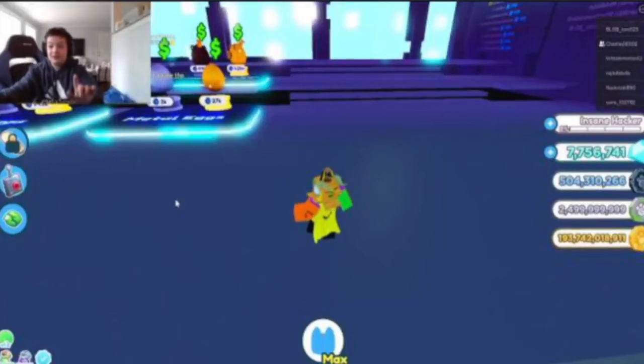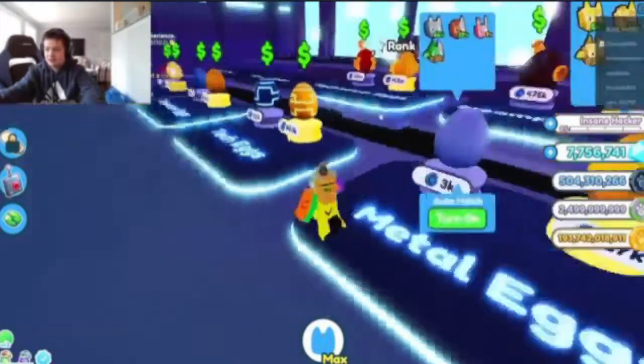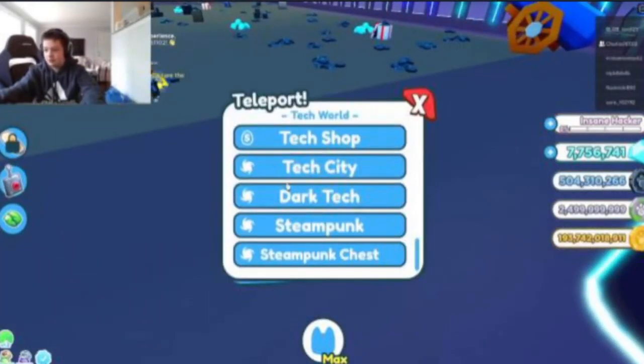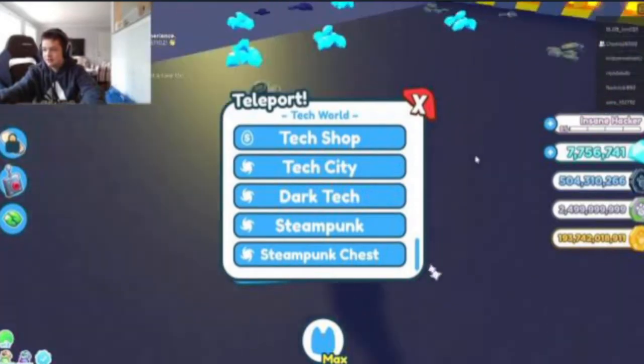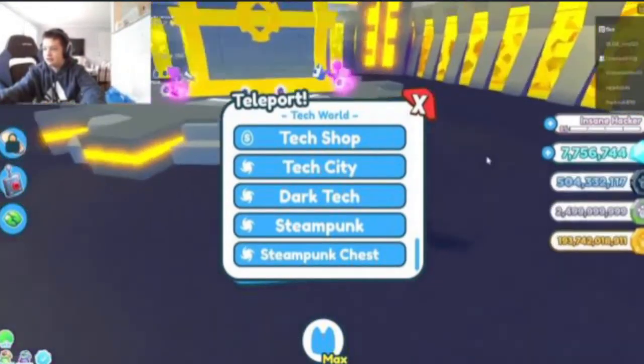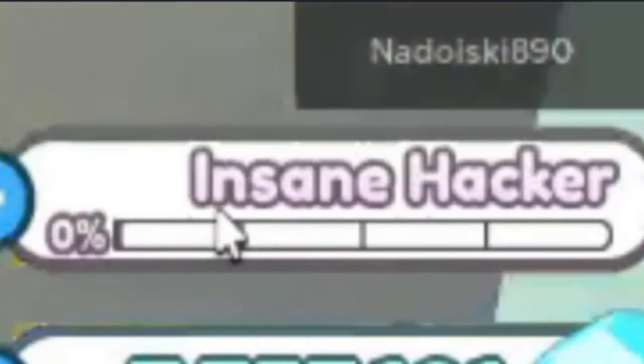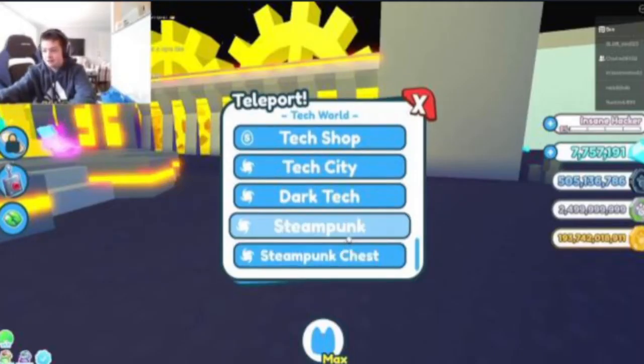In today's video, Pet Simulator X just had a new update — the steampunk update. They have new steampunk eggs, and if you teleport over here there's a steampunk area and a steampunk chest. There's also a new rank called Insane Hacker instead of Hacker.